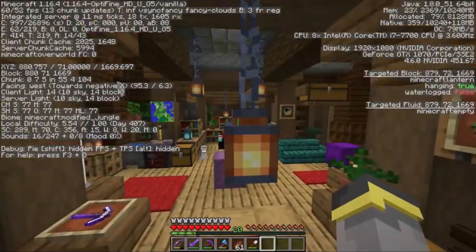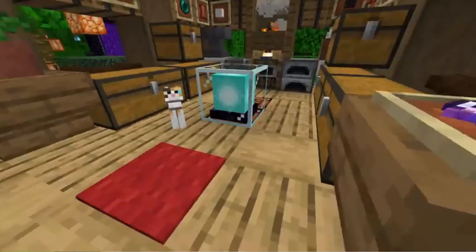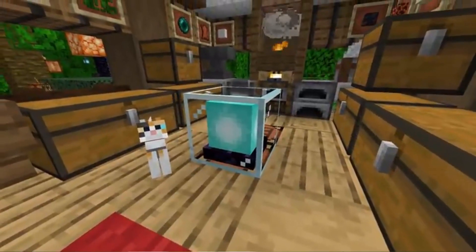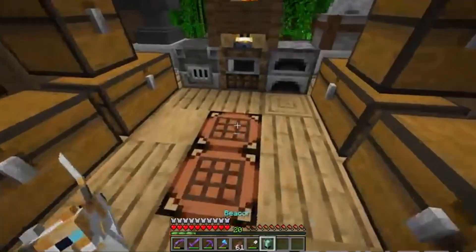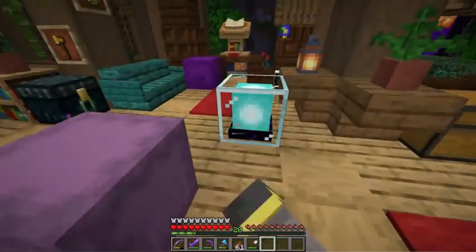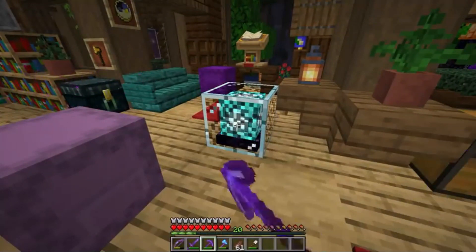Number 4: Beacon Block. These go on top of a pyramid that can be made from iron, gold, or diamond blocks. Once activated, they can act as a buffer and you can have fun playing around with the colors by placing colored glass over it. They can be mined, which is rare, or crafted from a Nether Star, glass blocks, and obsidian.